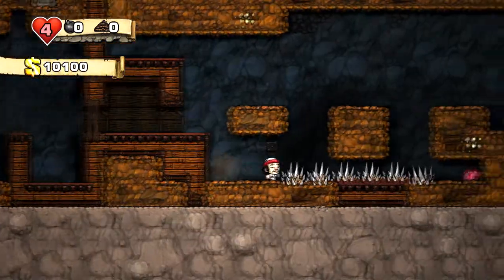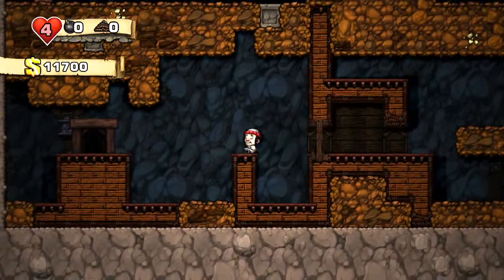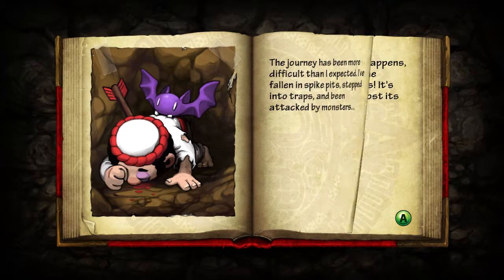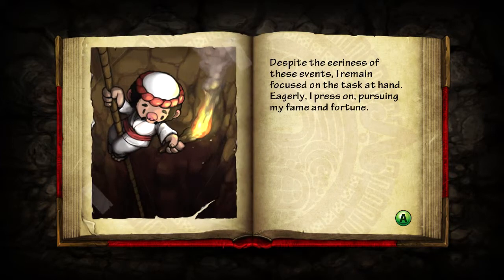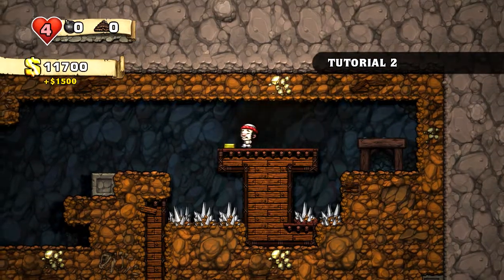Other than the tutorial, every stage is randomly generated. The nice thing is, the rules are the same between each one. Like spikes, for example — if you jump on spikes, you instantly die. But if you just run next to them from ground level, they don't hurt you. Which, from a realistic perspective, actually makes sense. I wouldn't jump on a spike if I'm already at the same level as them.